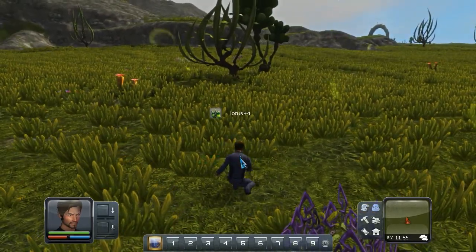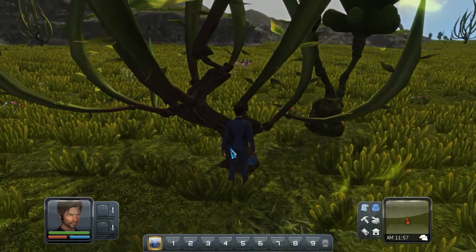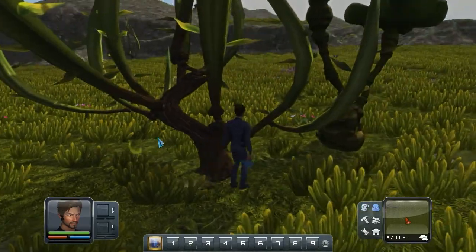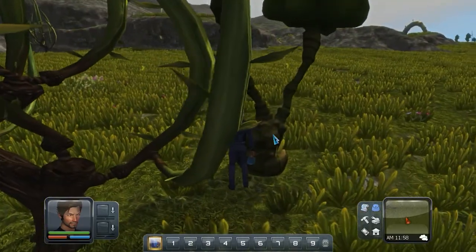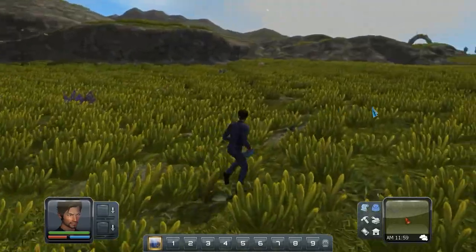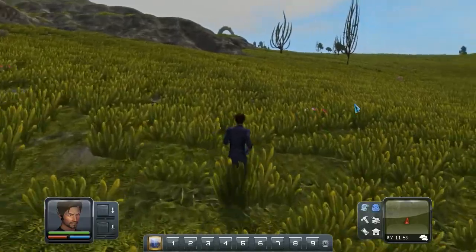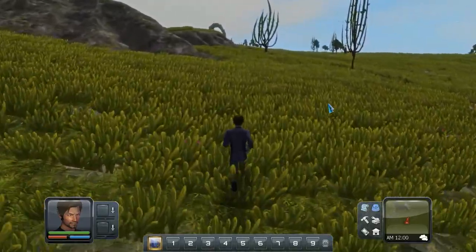Let's see if we can cut down some trees. Can we cut down this tree? We ate an axe — we consumed the axe. Doesn't that mean we can cut down trees now? Of course it was a wood axe. If I can think of a worse thing to make an axe out of to cut down a tree — maybe styrofoam.